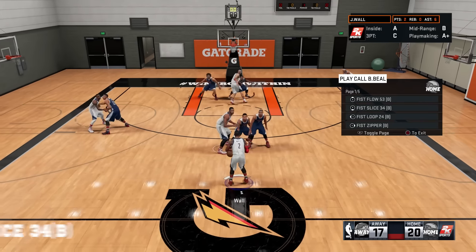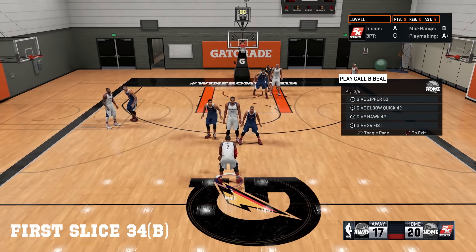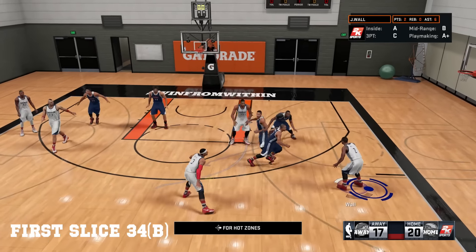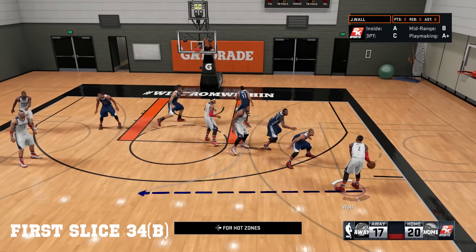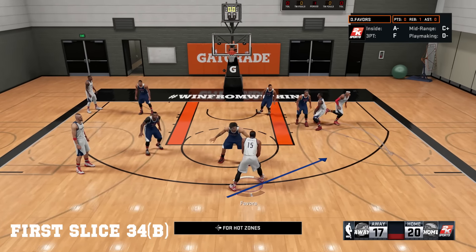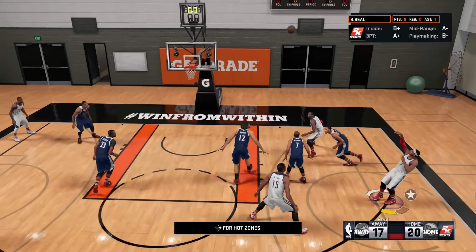Now the last play — Fist Slice 34B. You see right there I'm gonna dish it off after the down screen to Brad Beal. I'm gonna dish it off to Favors, which is the four man, and then Brad Beal for the jumper right there.